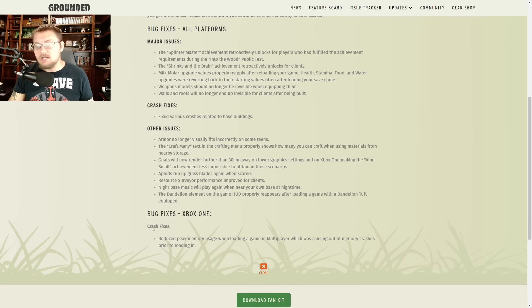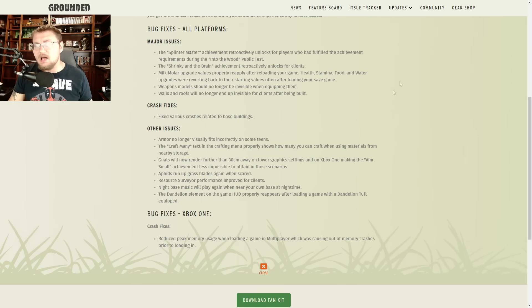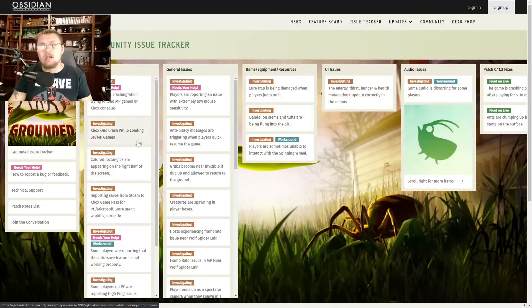For Xbox One bug fixes: crash fixes reduce peak memory usage when loading a game in multiplayer, which was causing out-of-memory crashes prior to loading in. This will fix those multiplayer crashes so you guys on Xbox can play in multiplayer again. On the issue tracker, the game crashing when trying to load multiplayer games on Xbox consoles just recently got fixed.